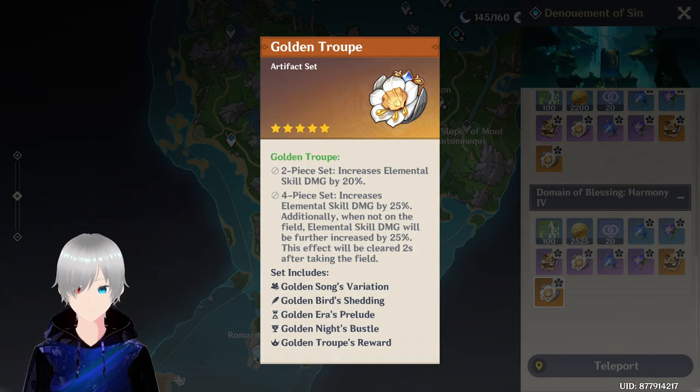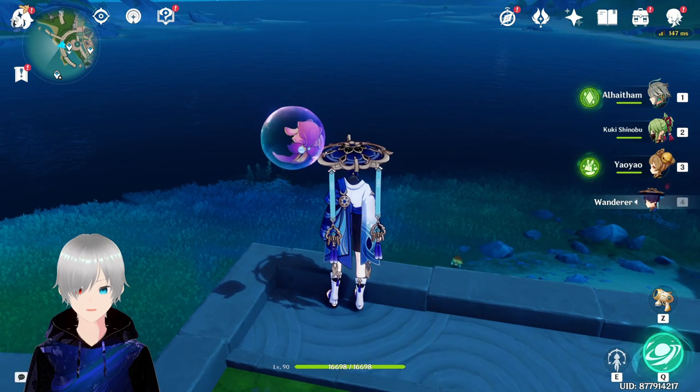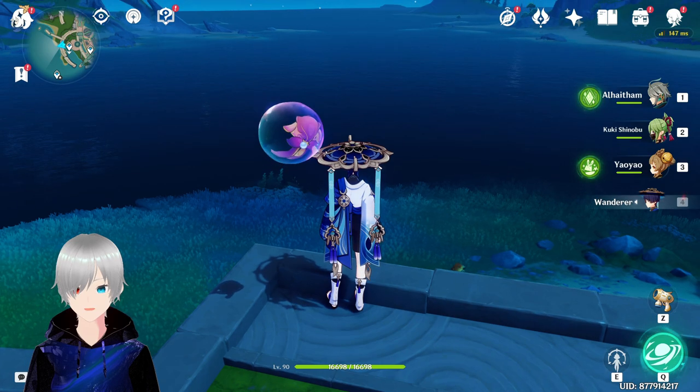The second reason is she is going to be easy to build, because this artifact set is particularly made for her. It can also be used on Nahida, but this artifact is going to be very great on Fontaine's Focalors.